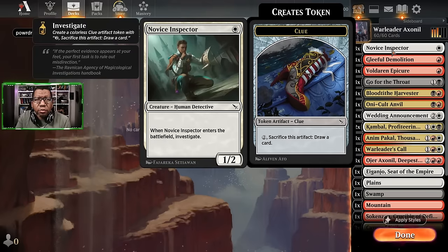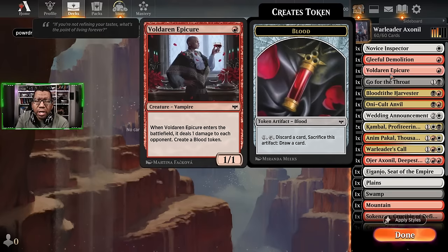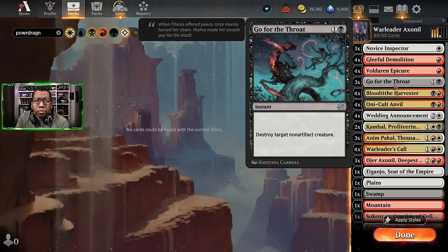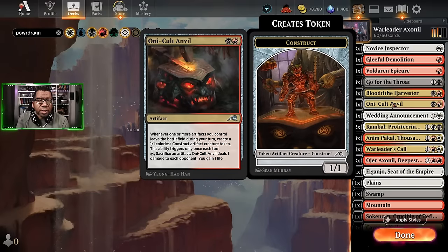We're starting with Novice Inspector because it makes an artifact, which is going to be key to what we're doing, and it is a 1/2 which isn't bad. We're going to be playing some Gleeful Demolition and we need to be able to sacrifice some artifacts, which means we're also going to play Voldaren Epicure. It does deal a point of damage that works well with Ashtonel. Go for the Throat for removal, Blood Tithe Harvester also for removal but again producing an artifact.